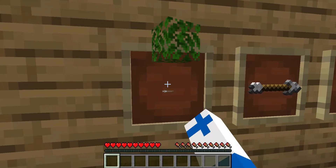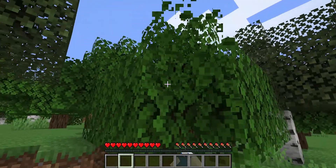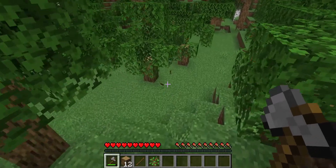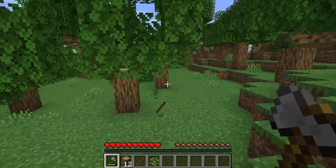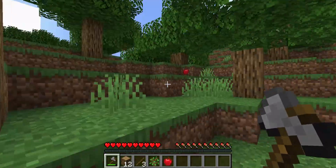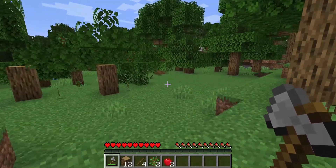Every time a leaf is broken in Minecraft, there's a 1 in 200 chance that it drops an apple. We could get this to happen by breaking the leaves with our hands or with a tool, or we could go around chopping down the trees and waiting for the leaves to decay. Let's assume that our goal is to get an apple as quickly as possible. What strategy should we use? Today we're going to use some math to answer that question.